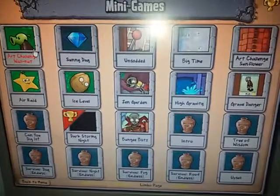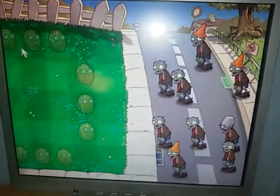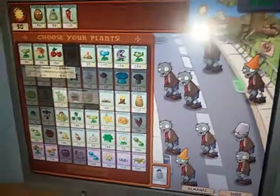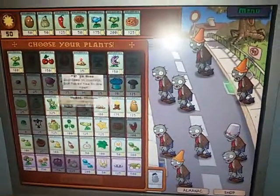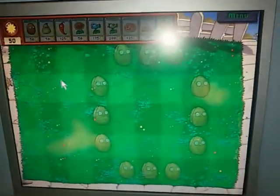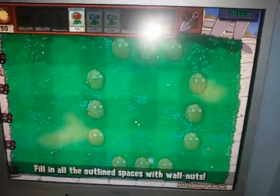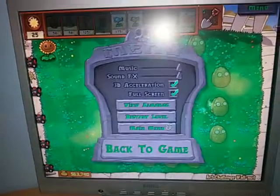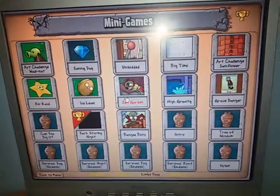This is an example of minigames, and this is an example of a minigame in the Limbo page. This is the air-challenge Walnut. You should have a pickup like me and play this game. The goal of this game is to place walnuts on all the spaces. There are also many other minigames.